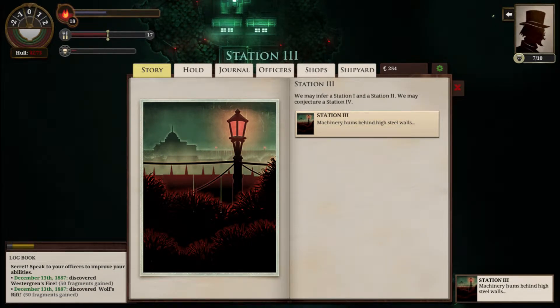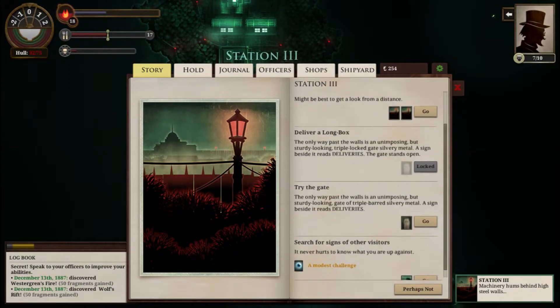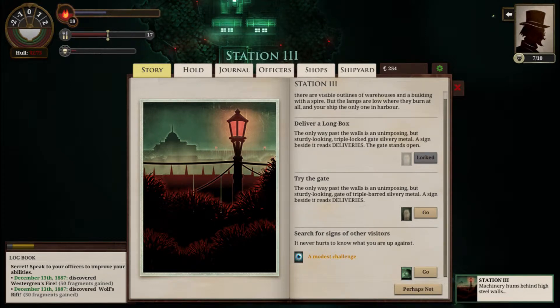You may infer a Station 1 and a Station 2, or you may conjecture a Station 4, which we know was the Salt Lions that we saw before. Machinery hums behind high steel walls. Up the hill, there are visible outlines of warehouses, and a building with a spire. But the lamps are low where they burn at all, and your ship is the only one in the harbor. Get a port report. Train your telescope on shore — might be best to get a look from a distance. Church, or something else. You stand on the high point of your ship and look to shore. There is a steeple building on the horizon, by far the largest thing in sight. No cross marks atop of it, nor any other symbol you recognize. You could always search for other visitors.